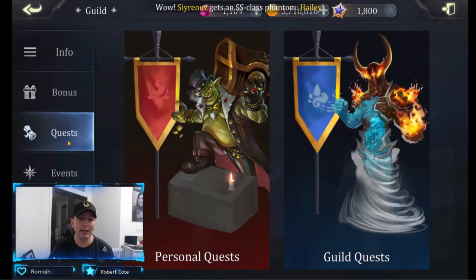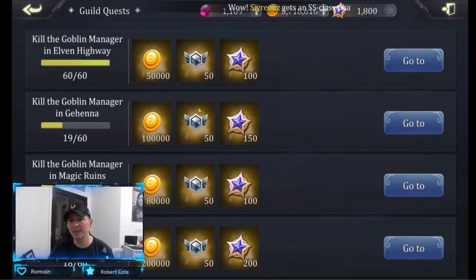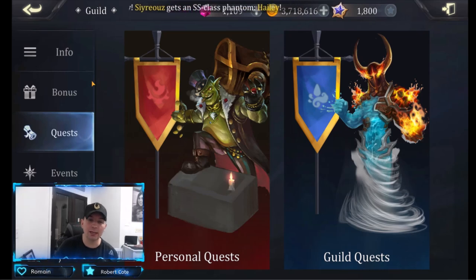In addition, in the quest section, there are personal quests. You want to make sure you complete all of these every single day because they give you diamonds, as well as the guild quest, which gives you currency for the guild. Ultimately, you want to maximize the diamonds you get out of here.